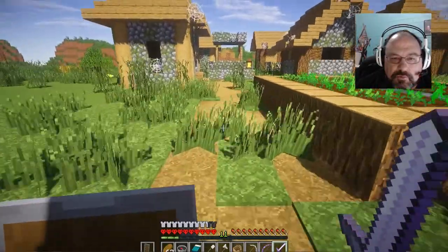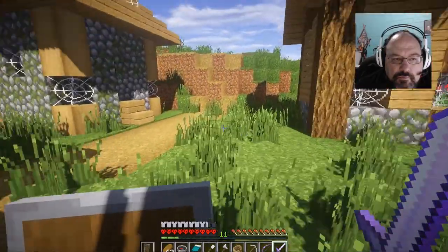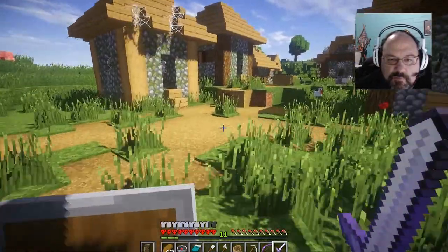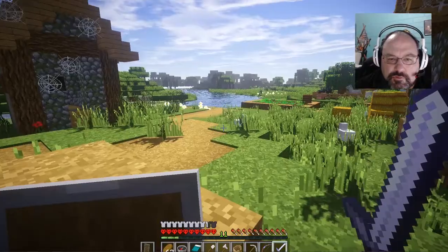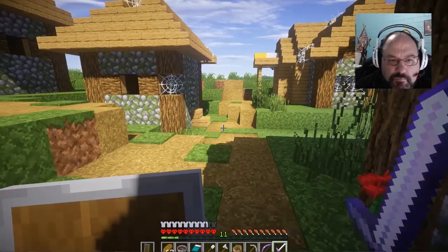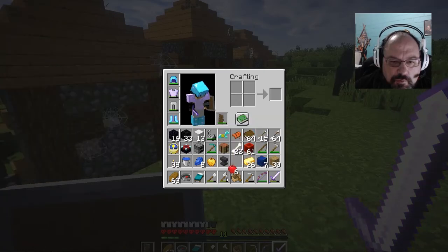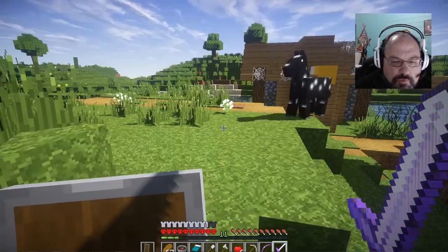I think this is a zombie village — it's completely abandoned. This is kind of sad too. This is a big-sized village. Poor cat — he lost his master. Well, I think we can get ourselves a horse here. How about you? Oh, I like you better.